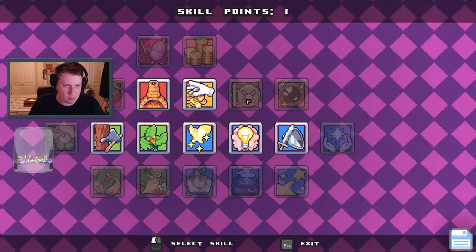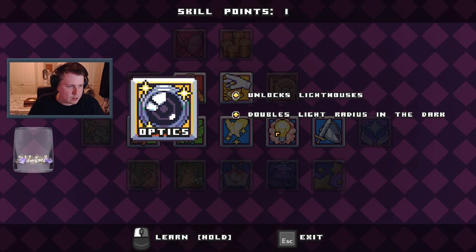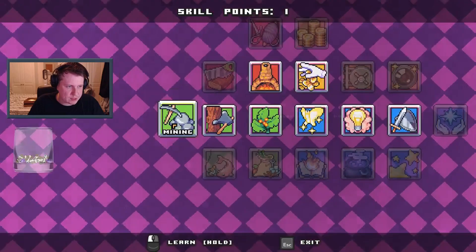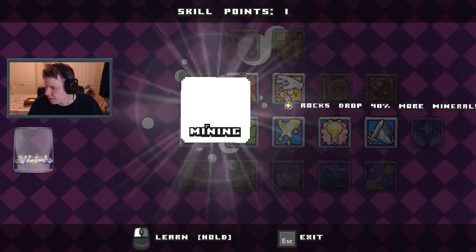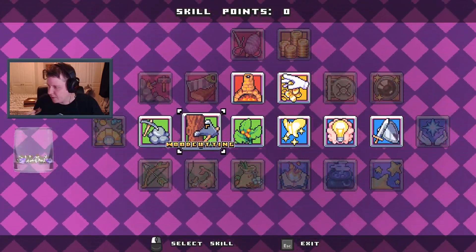What skill should we go for? Unlocks lighthouses, unlocks torches, rocks drop 40% more minerals — that would be handy. Men in Black 3 — I don't know if I've seen that one. Men in Black 2 was on the other night.